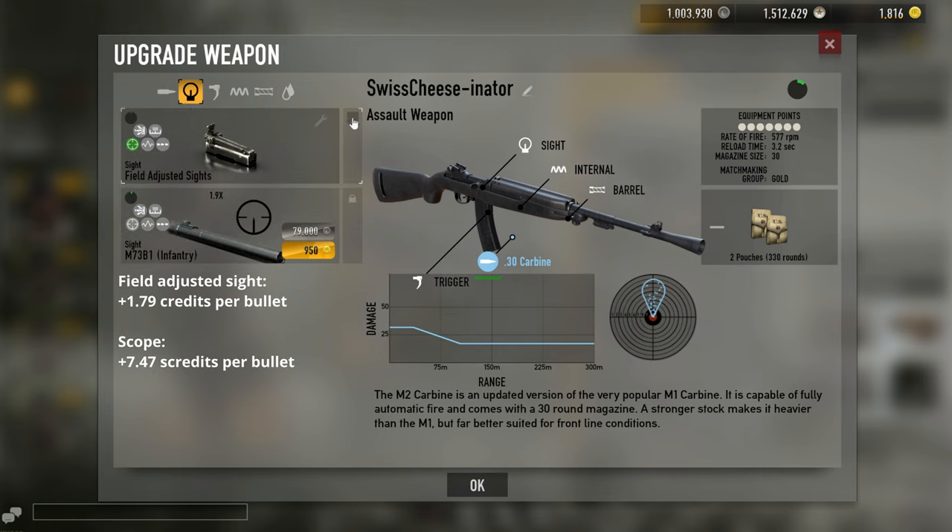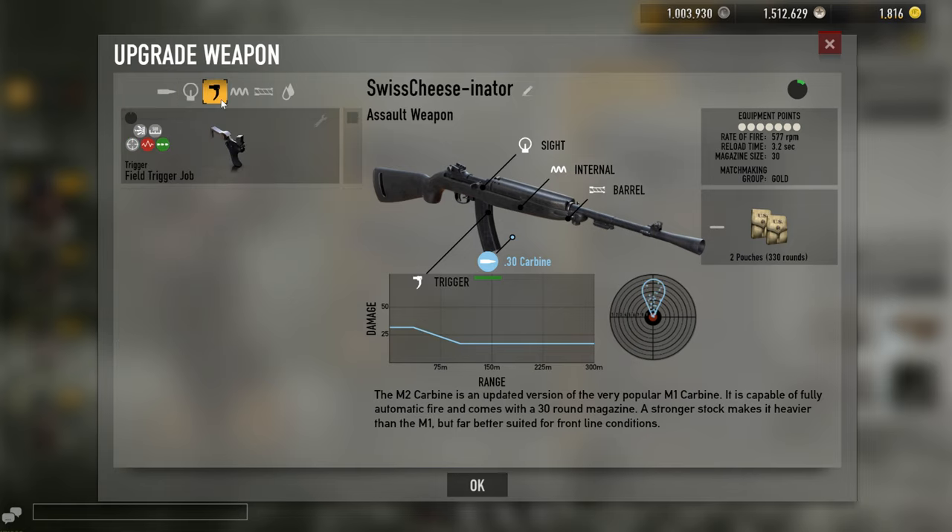For the sight, I put on field-adjusted sights. It's pretty cheap and it's optional — it makes it a little more accurate once you've started spraying more. I'll take what I can get, and it's pretty cheap, so might as well put it on there.